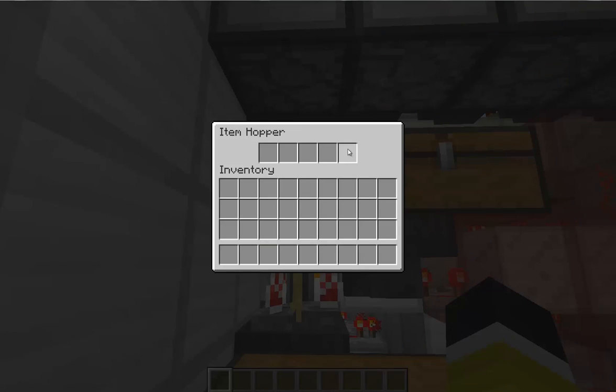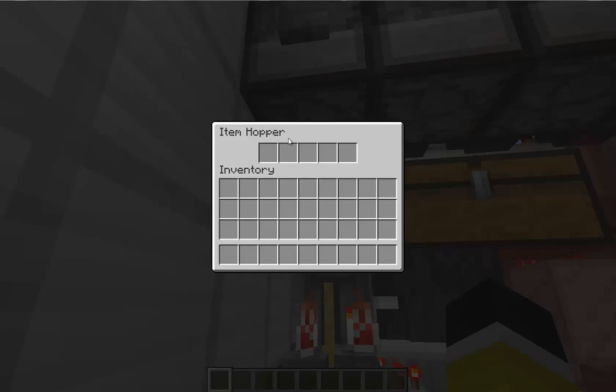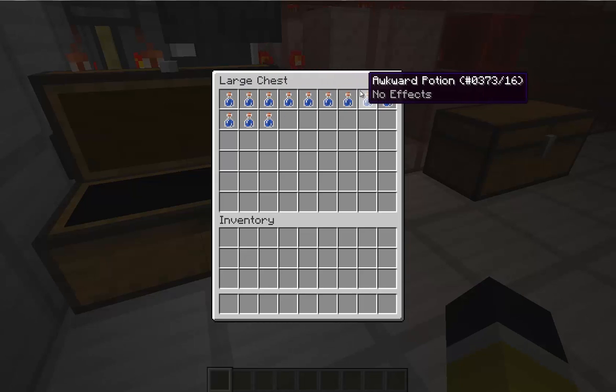This is the automatic mode. If you put in ingredients from left to right — you can use those — you can see it's all a bit awkward.